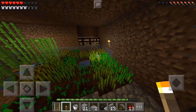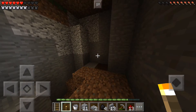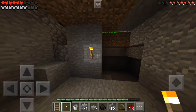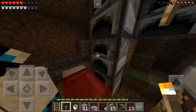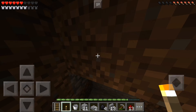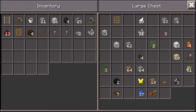He has like a sugar cane farm, a wheat farm, and down here he has an enchantment table - he's still working on this so it may be plain, but it will get better. He's got an anvil, and he actually found a spot right next to a swamp biome where he found a bunch of slime, so he got some slime blocks.